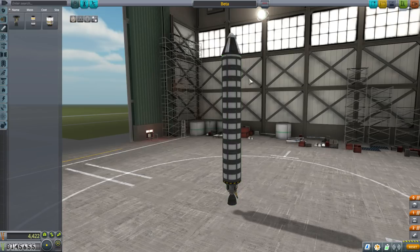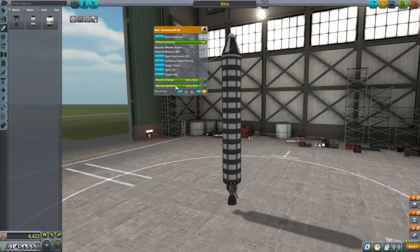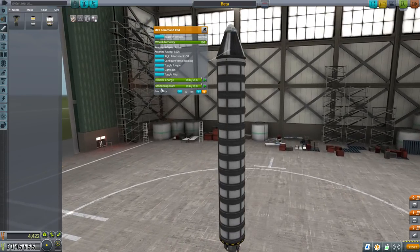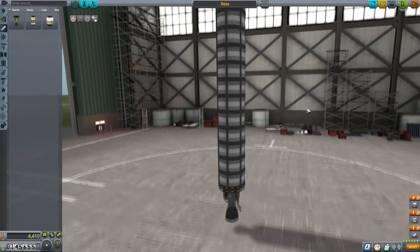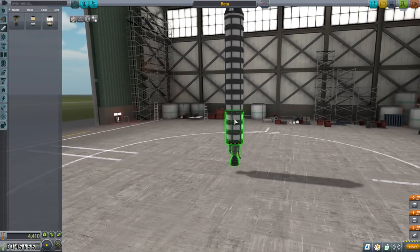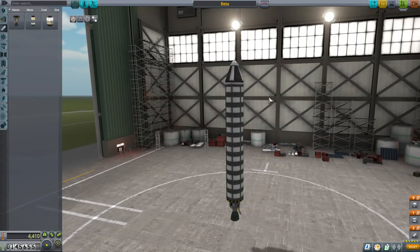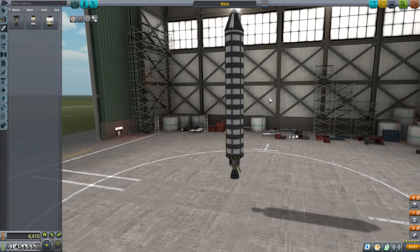Right now this rocket is going to be just shy of being able to make orbit, even if we dump the monopropellant. Monopropellant is fuel that you use for maneuvers, especially docking. Right now we don't have the little thrusters that would enable us to dock, so it's completely useless right now. We're going to get rid of it. But even after that, we really don't have enough delta V for orbit.